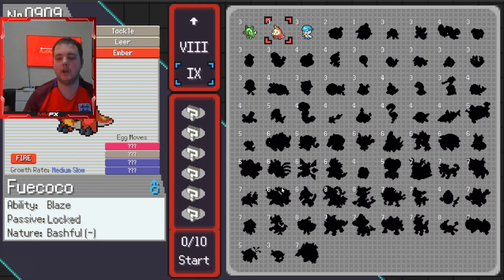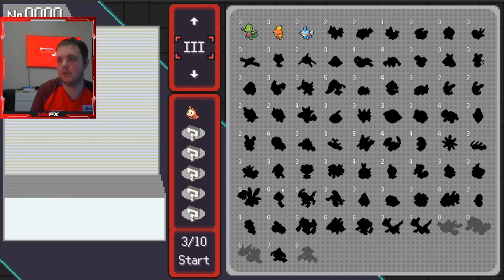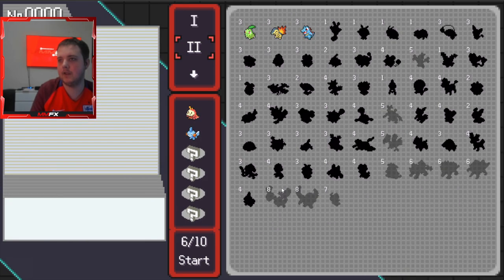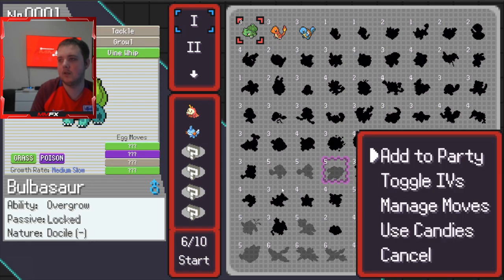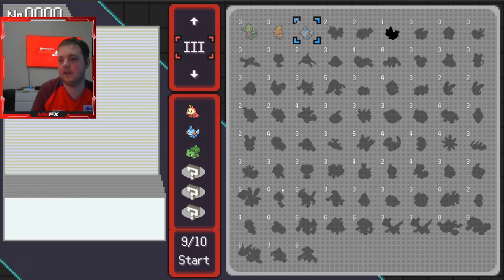This is all new, I don't actually know how to play. Medium to slow growth, Ember, Leer, Tackle. Abilities: Blaze. Nature: Bashful. I mean this is only gonna be a start so we're not gonna bother too much about it. I am going to take a Mudkip and gonna take a Venusaur as well, and I think that's our party.